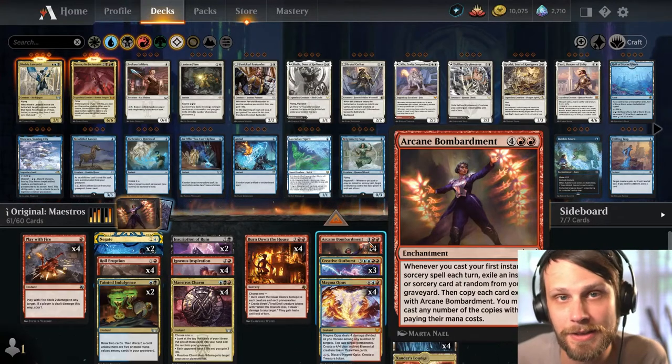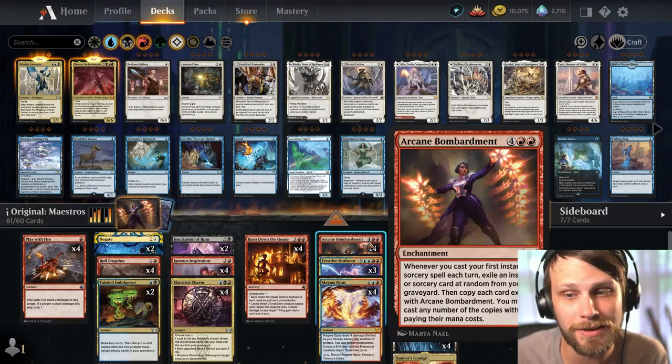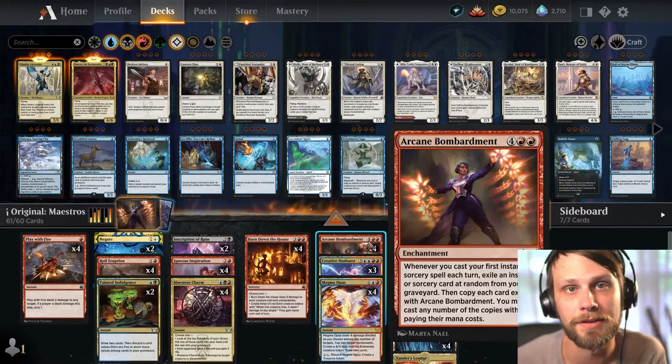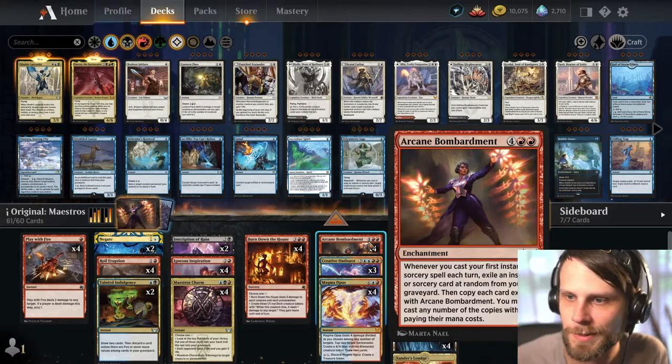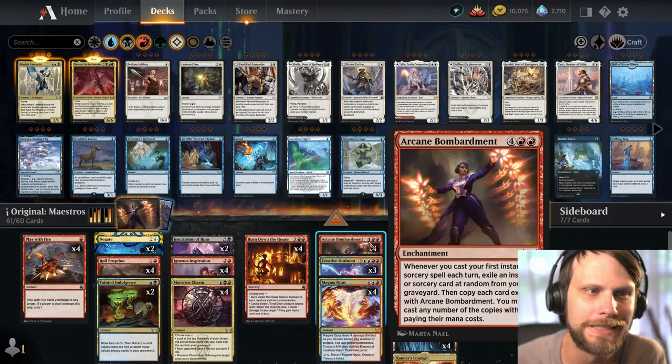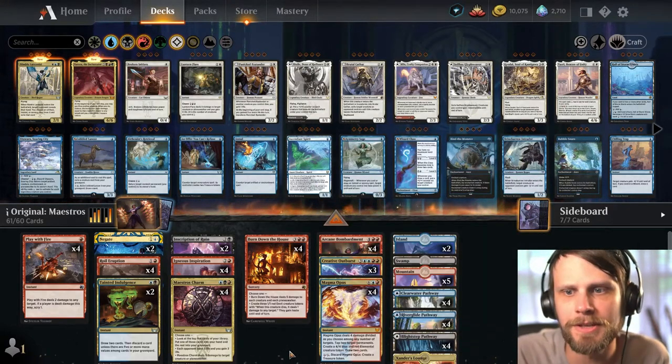A lot of the lists that I've been seeing have been very treasure focused — things like Big Score, even Unexpected Windfall, things like that. I would like to try that version out, but I actually saw this one on Aether Hub and I was like, ooh that looks really fun. So this is splashing black for a couple of different cards.